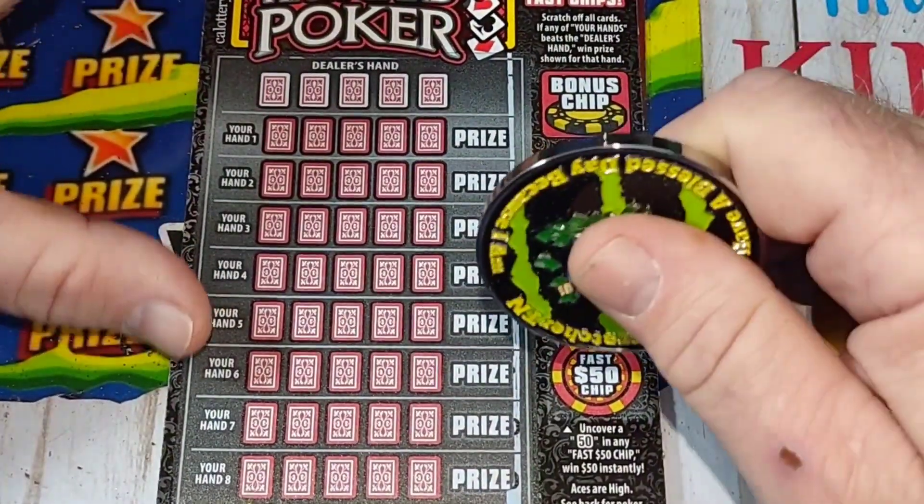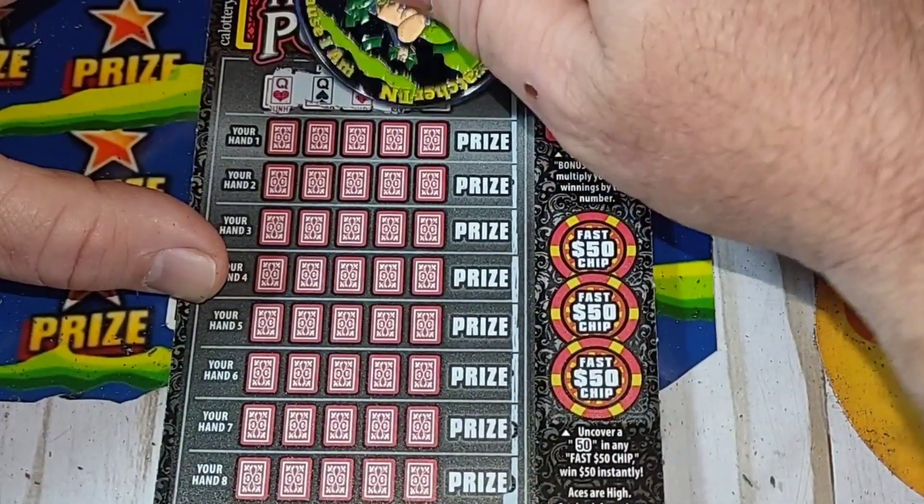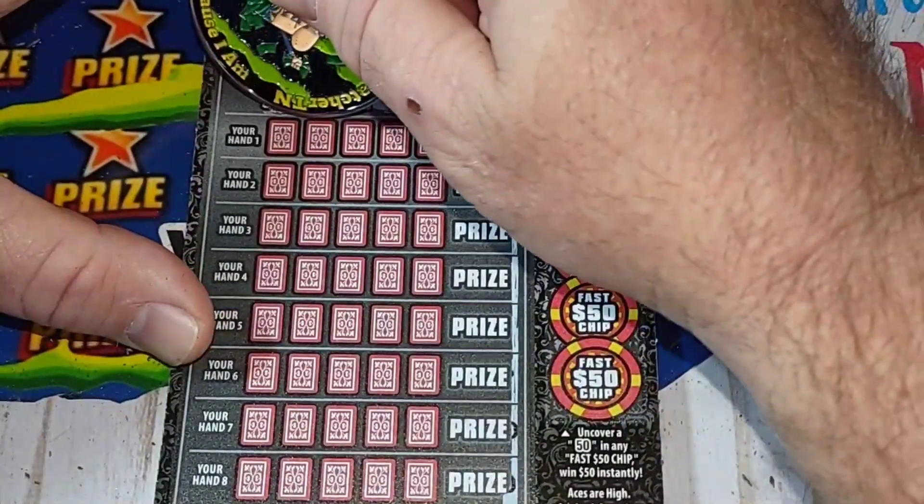Chris, I appreciate it so much, my friend. On the second poker ticket, the dealer has queen, queen, eight, six, and a five — so two pair again.